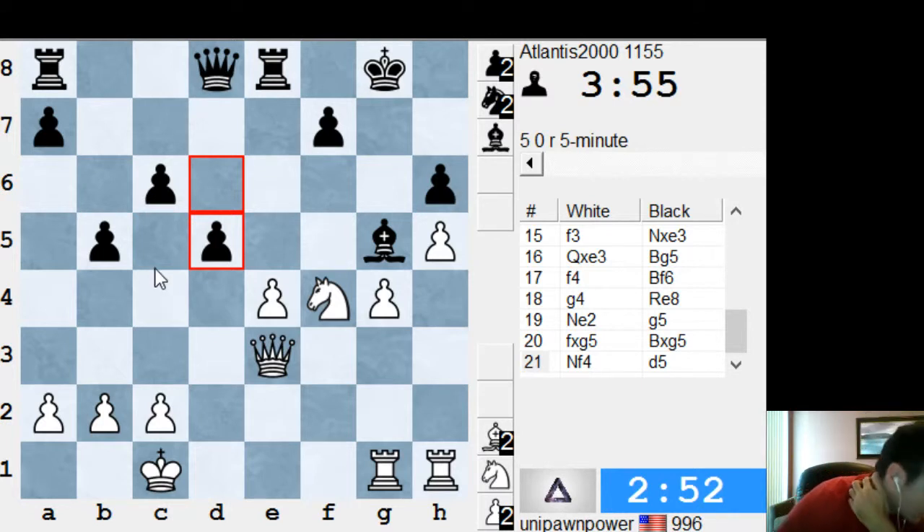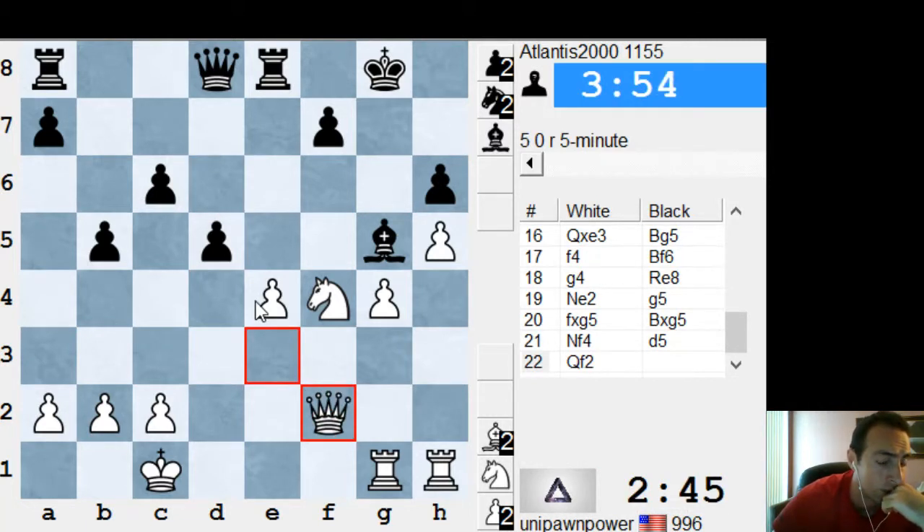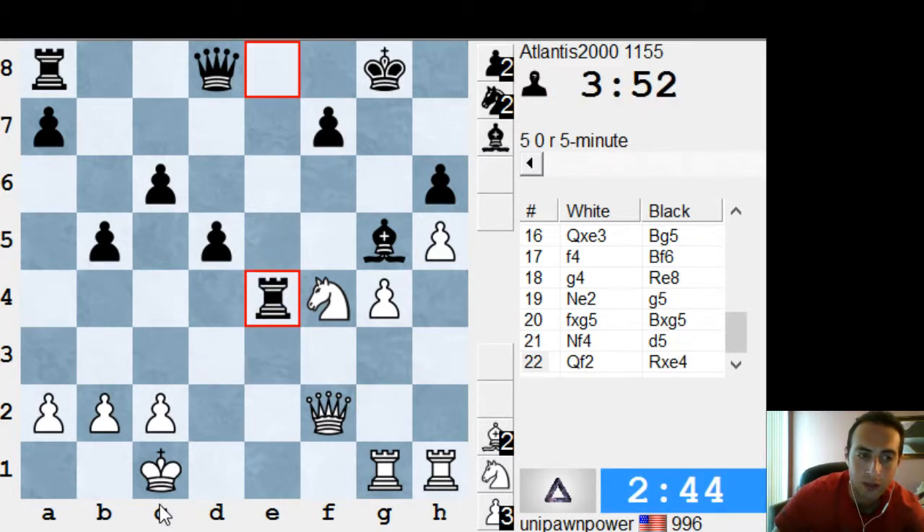So d5 is interesting — it makes a lot of sense. He's attacking at your center right away. Queen f2 — see, this is where you want your king to be on b1. Now you're just dead lost. You could resign, because after rook takes c4, there's no way to protect. The knight is pinned. If your king was on b1, you wouldn't have any of those problems.